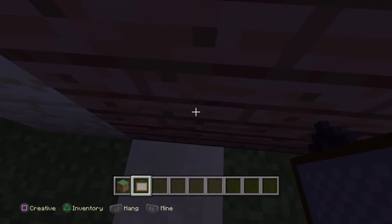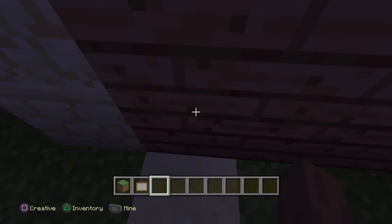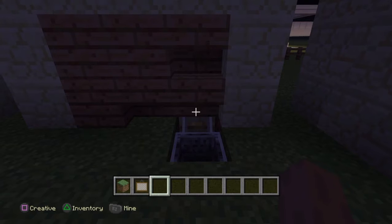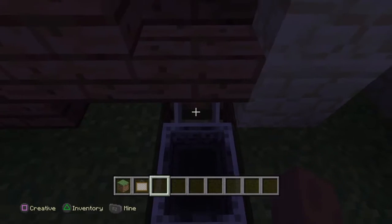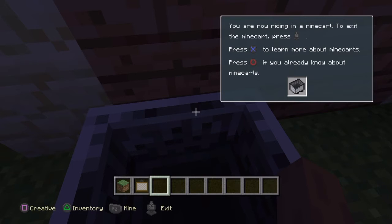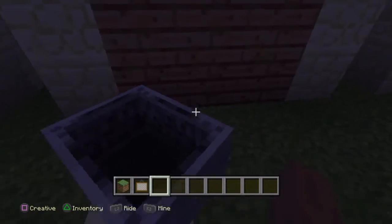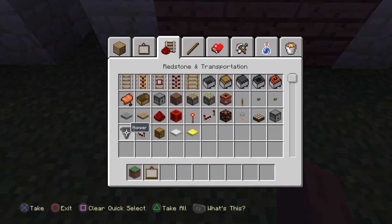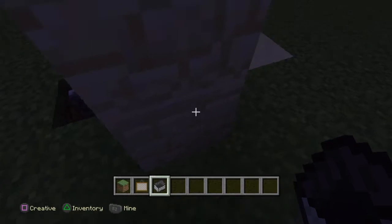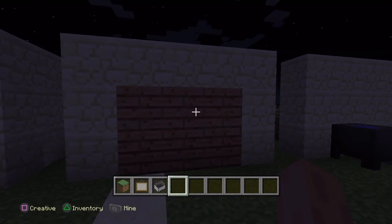This is a more advanced one having to do with the cart. This one I can't get it to work, but I'll show you how it's done. It's having to do with rail carts — it's supposed to be able to hit the cart to trigger the mechanism.